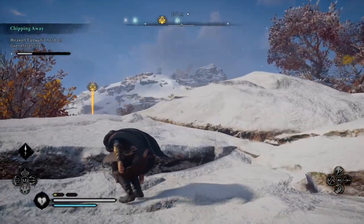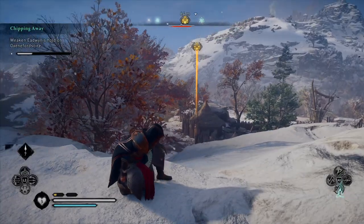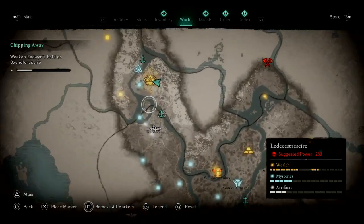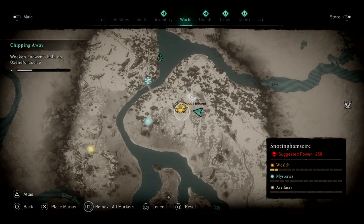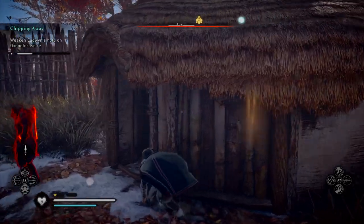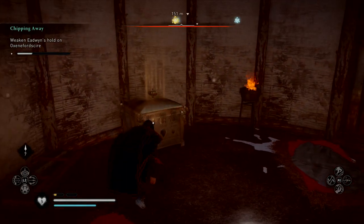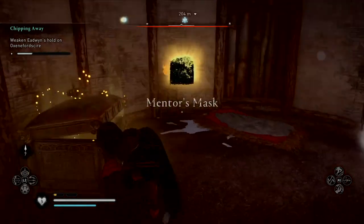And at last, in order to complete the entire set, you would want to collect the Mentor's Mask as well, which can be found in a small camp right above Repton. And here you can see it on the map, called the Sherwood Hideout. And this one is actually pretty easy to get. Just sneak your way into the building containing the chest, and quickly make your way out of the camp again with the Mentor's Mask. And that's it.